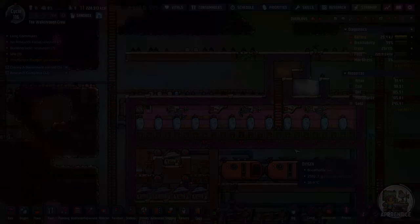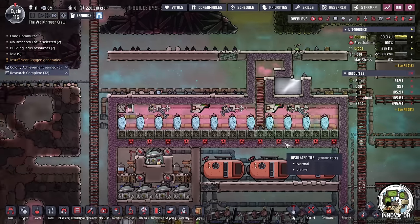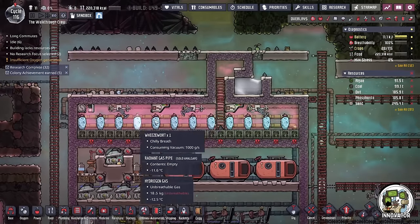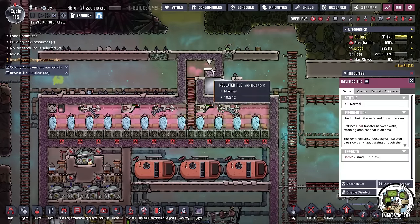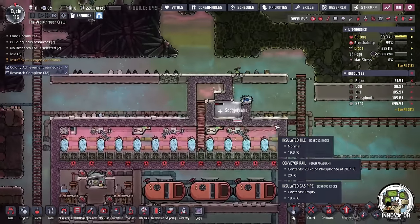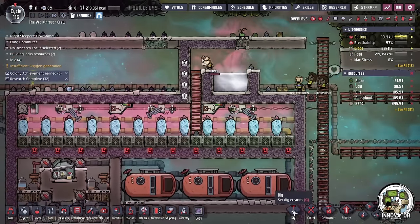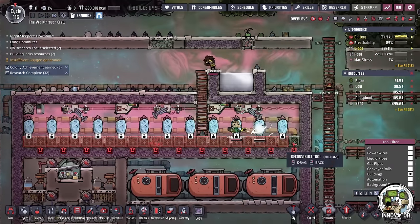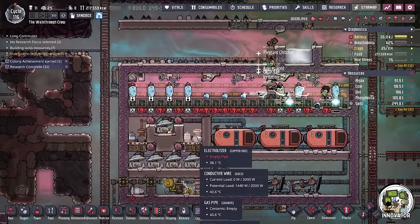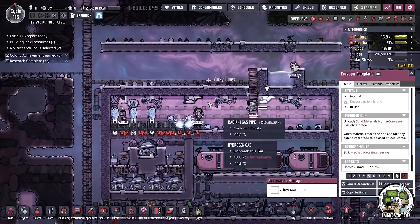So if I go find some water out on the map, a lot of times it's borderline or too hot to use. This solution for cooling with wheeze warts is okay for an oxygen type of setup, but it does require phosphorite as fuel. I'd really rather have this cooled in another way. It's a bit of a roundabout way of generating water, but early game cooling is a big deal. If you don't have a way to deal with that, here's something that will both allow you to cool your base and produce a little bit of extra water while we help our base get back on its feet.